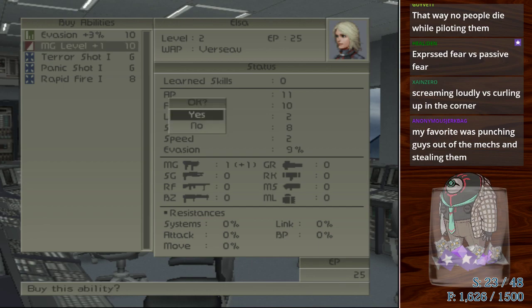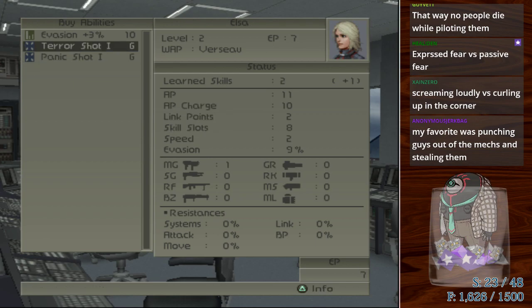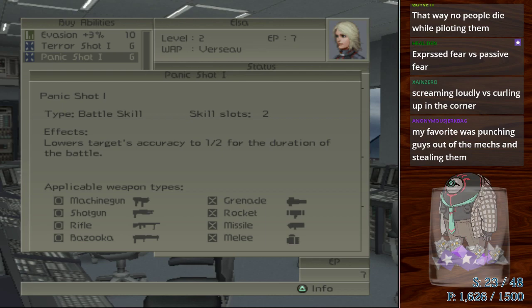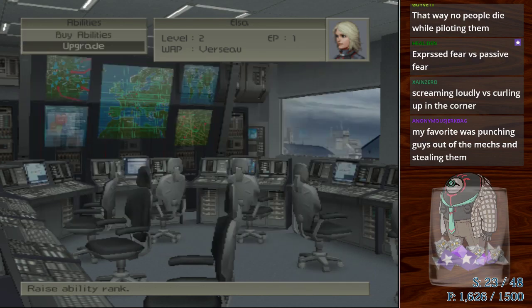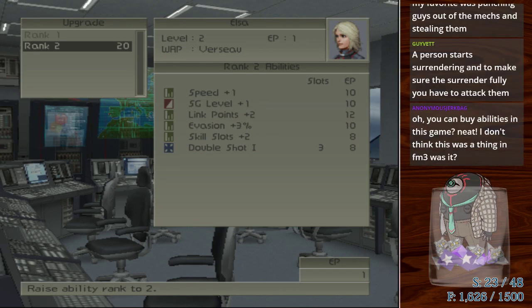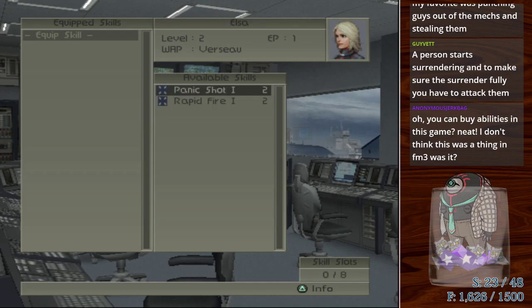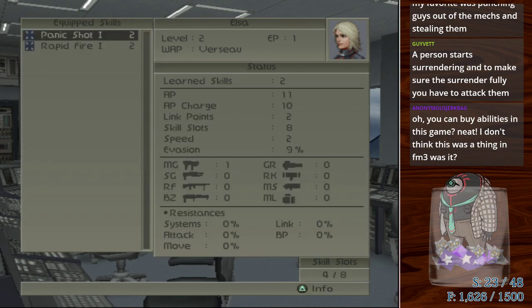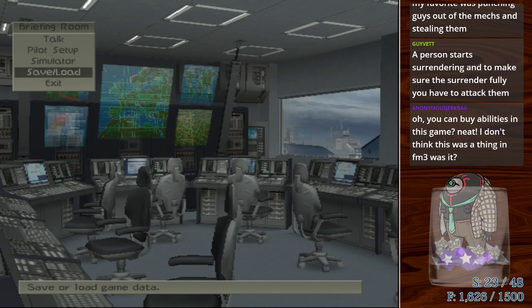That's how you get new abilities in this game, as opposed to the very strange thing of having them on your equipment and having them completely hidden like in Front Mission 3. You would just figure that out as you go along in Front Mission 3 because they don't tell you what goes where. Let's get more AP, maybe more machine gun level, and rapid fire. A 20% ammo increase and it works on machine guns and shotguns. We can get either terror or panic shot. Panic shot lowers the target's accuracy, terror shot lowers their evasion — accuracy sounds more effective for enemies that are dangerous.